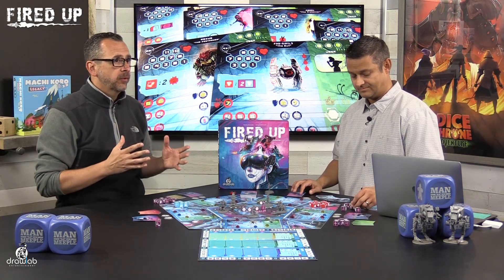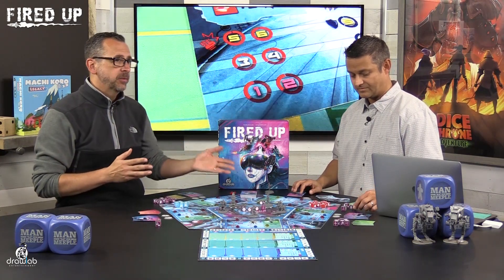Each time you influence a fighter, you mark it on the board until it reaches zero, then that fighter can't be manipulated anymore. For instance, if you have a highlight card that wants a fighter targeting a specific opponent, another player might not want to let that happen, so there's a push and pull — but there are only three chances to do so.